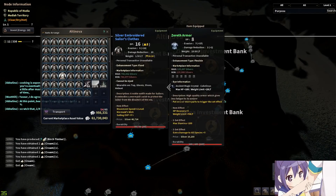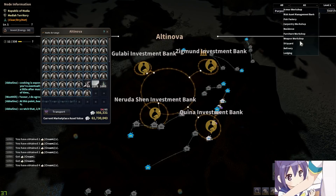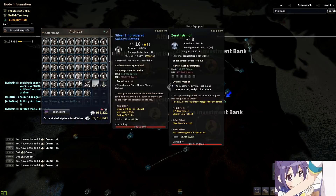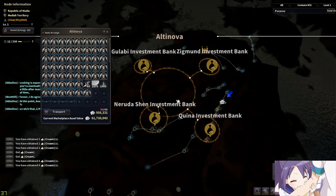As an example right here, I do have a bunch of silver embroidered sailor's clothes. If we scroll down here — there we go — costume mill. There's currently 1. I personally enjoy the Altenova one because I don't really have anything going on in Altenova, so I can use all the space for crafting these silver embroidered clothes.